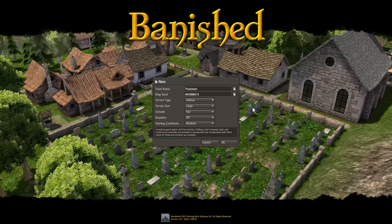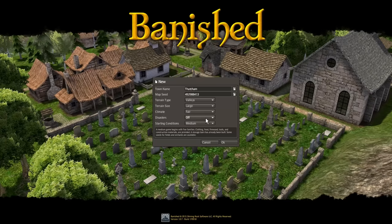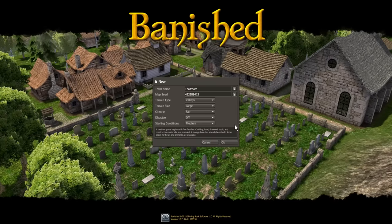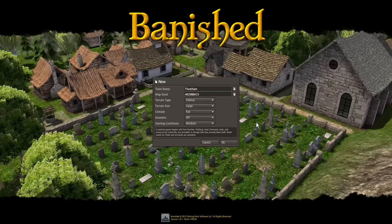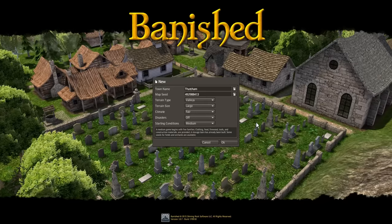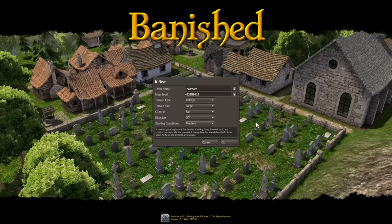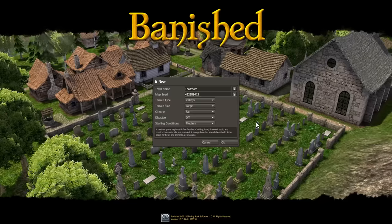The terrain type will be valleys. The size will be large. The climate is fair. Disasters are off and medium starting conditions mean that we begin with five families. We will have clothing, food, firewood, tools, and construction materials provided.